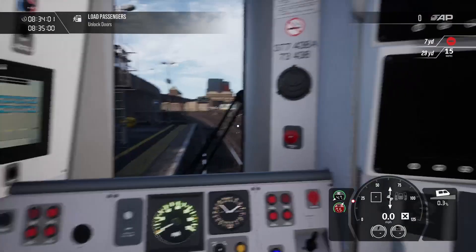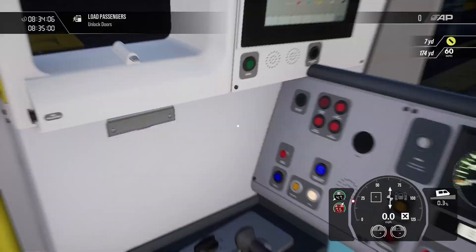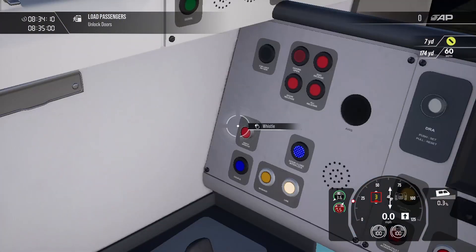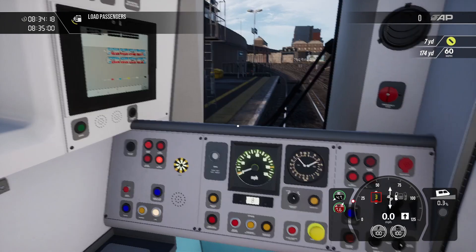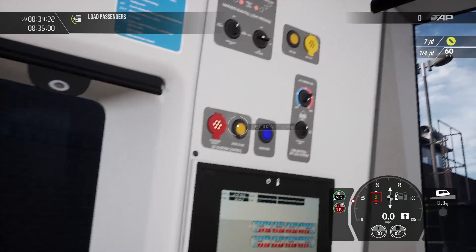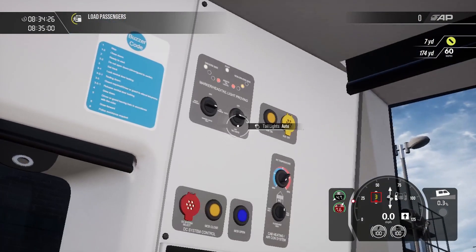It will be a bit laggy, I do apologise. Let's turn the master key forward, and then unlock the doors. Then let's turn AWS and DSD on. And then we need to turn headlights on to day running, taillights off.